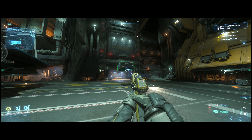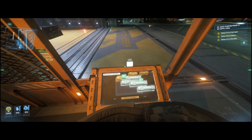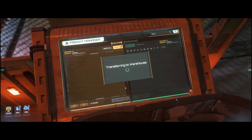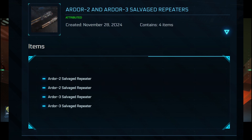Always put in only one container of each type, because otherwise too much cargo gets lost. Once the elevator has been lowered, you need to confirm that the boxes can be delivered. And voila, you'll have the repeaters in your inventory.